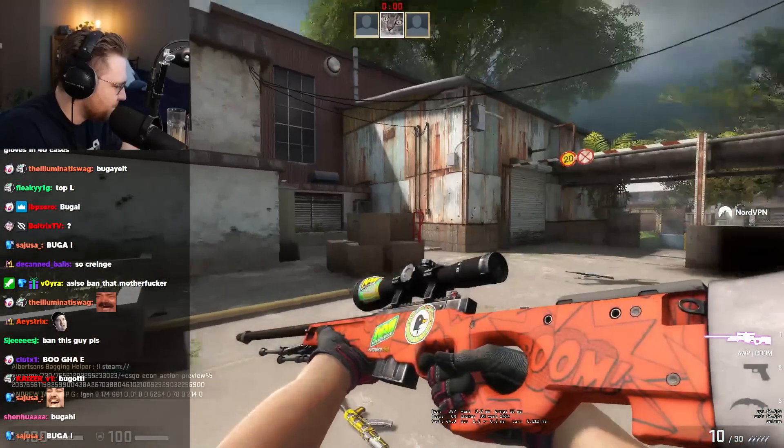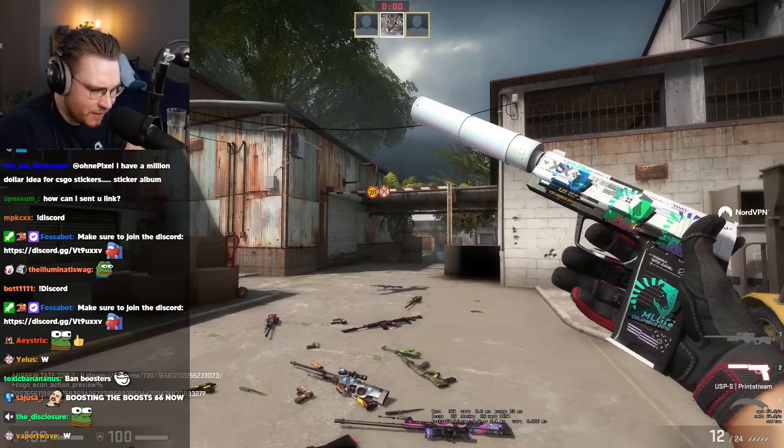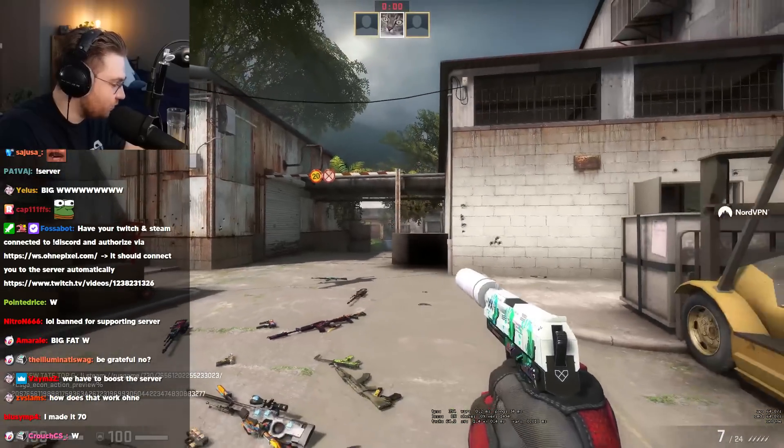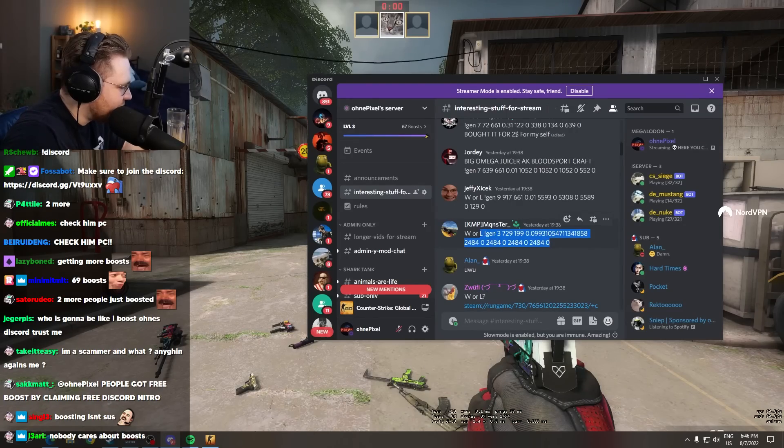Price check, please. Mid, mid, mid, mid, mid. USPS print. I like the vibes of this skin. That actually looks really good and I don't know what I love about this, but I love it. Wow. WRL. Let's have a look.